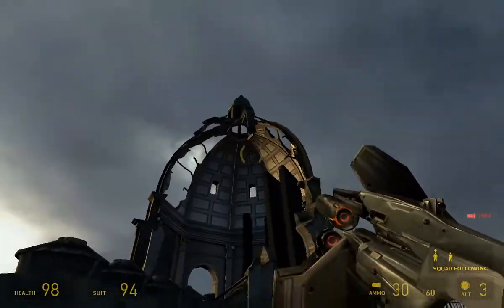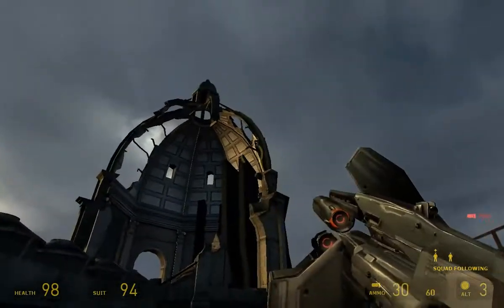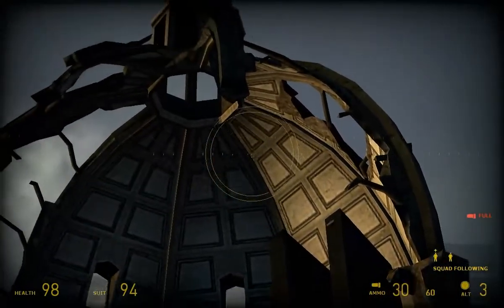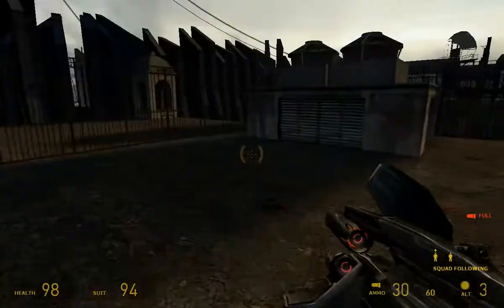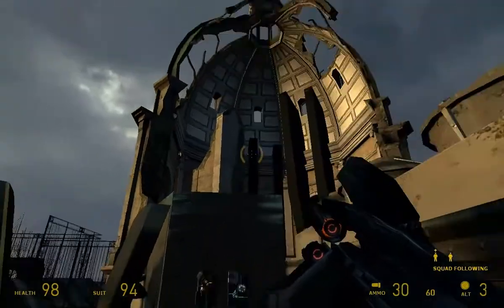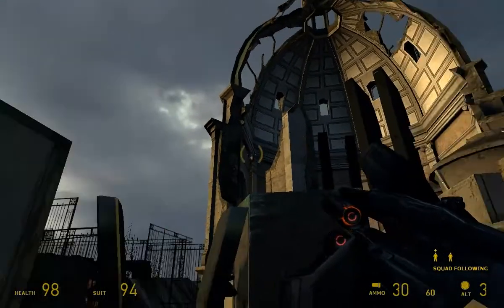Usually there's a double shell, and you can usually go inside. Domes are usually a bit bigger than this. The reason to have a double shell is because it's easier to build one layer and then the other layer — it's kind of difficult to just do it in one go. And yeah, most domes are usually bigger than this. Quite a bit bigger.